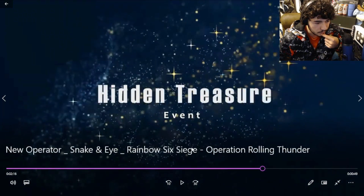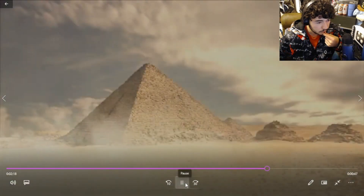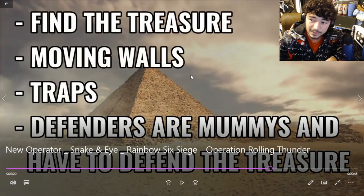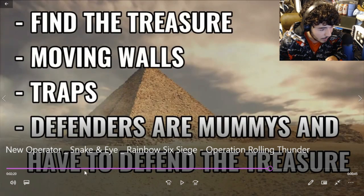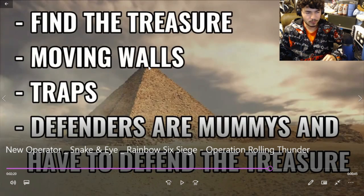There's going to be a Hidden Treasures event. These will be the ops that come out with it. The event involves finding treasure, moving walls, and traps. Defenders are mummies who have to defend the treasure — makes sense as a little game mode. Moving walls though!